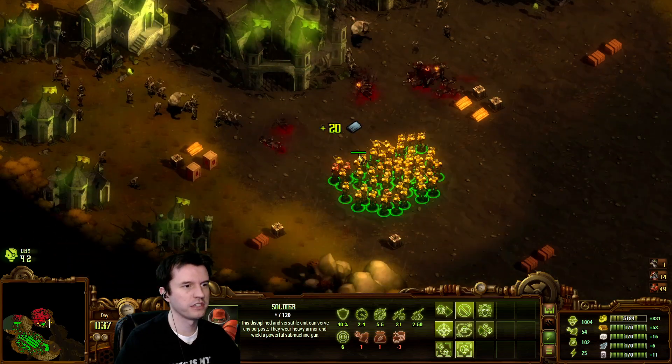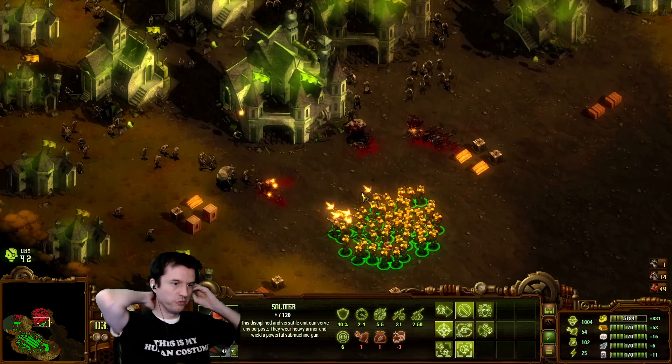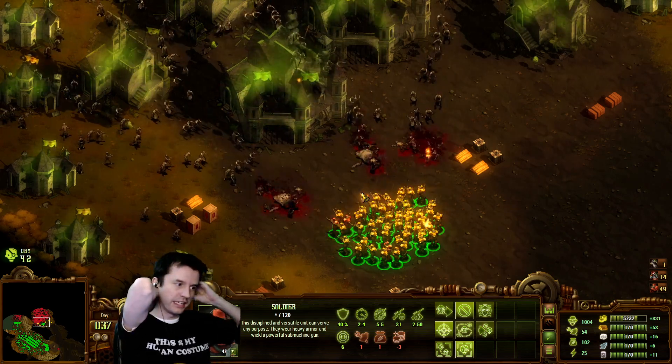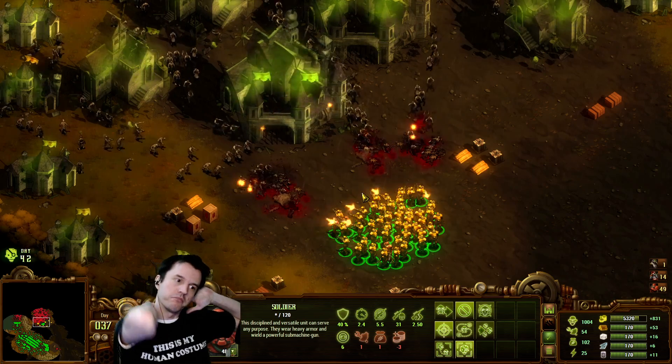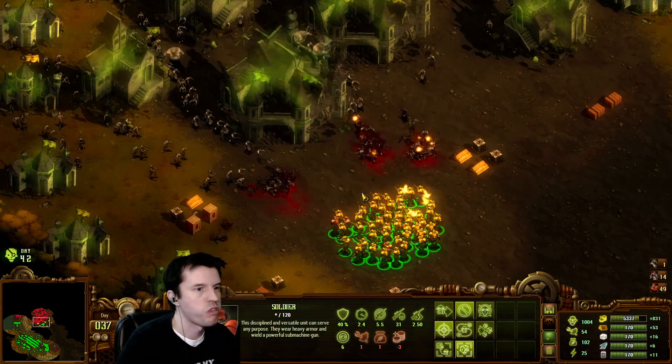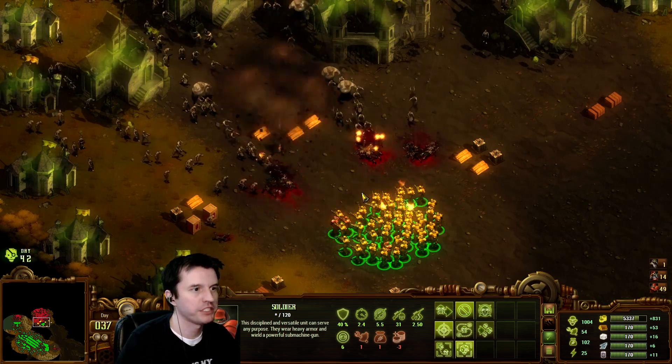I'm nervous about using the Lucifers, because the Lucifer will hit all friendly units other than Lucifers with their attack, and they can't shoot through walls — or over walls, however you want to think about it. They have to be in front of the walls. They do have a lot of splash damage, though.